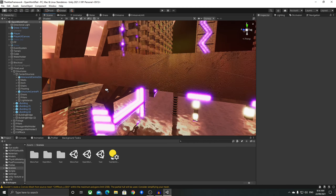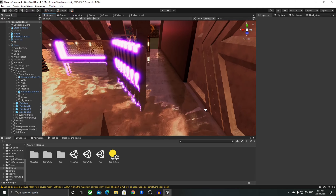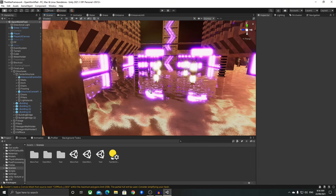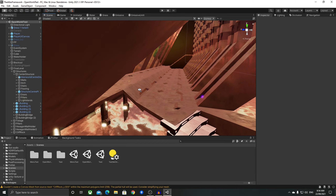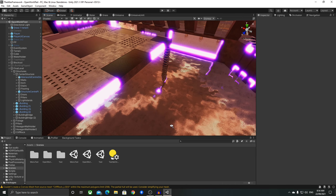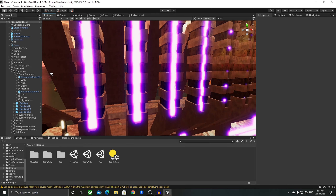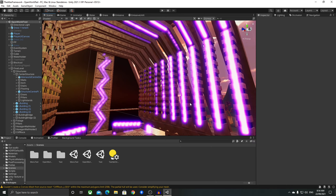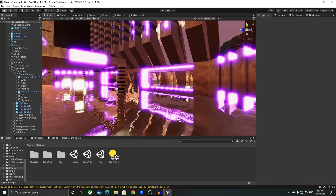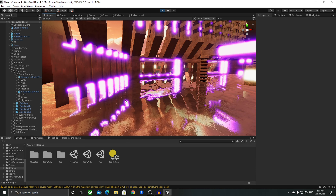I looked at some Halo levels and kind of recreated the architecture. When you enter, you've got this courtyard sort of thing where you can run through the middle or go to the left. You've got stairs to go up to another level which you can actually jump from into the middle. I'm planning to add more stuff in here because this looks empty and just needs more cover.